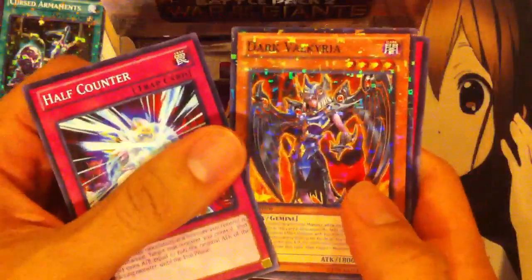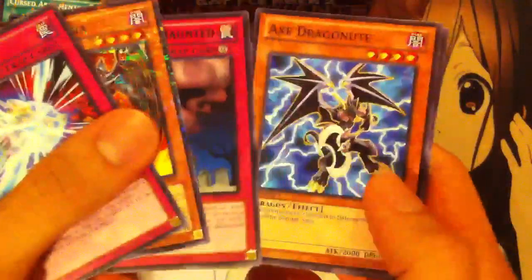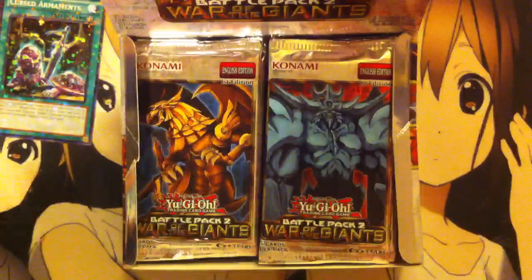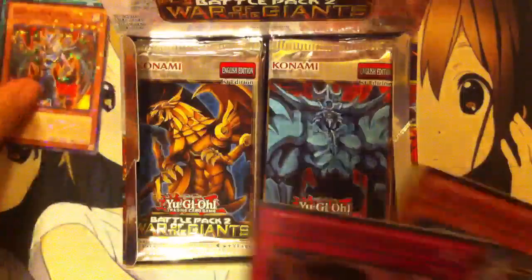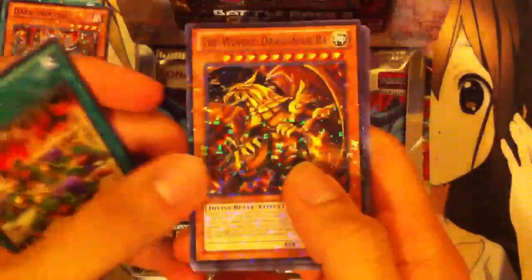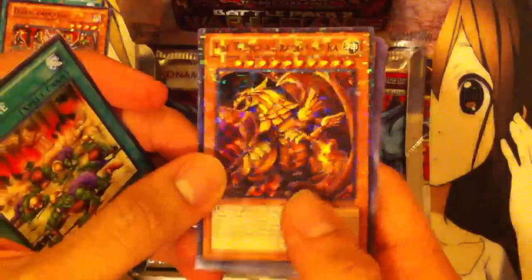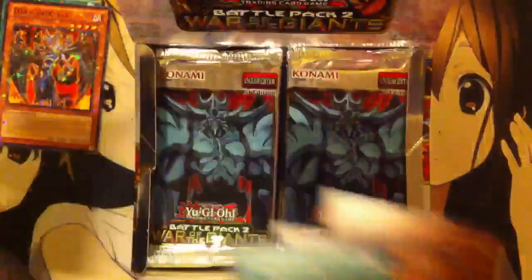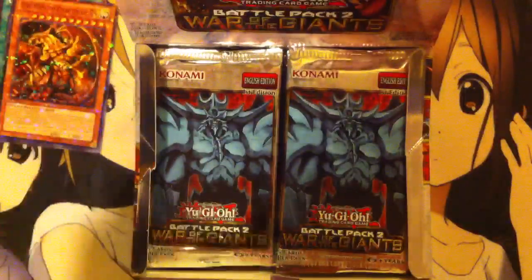Next we have a Slifer pack. There's not really much I'm looking for — just thought to get some good trade bait out of these. We have a Dark Valkyria, Call of the Haunted, Axe Dragonute, and Autonomous Action Unit. They kind of have like a mosaic rare on these now — looks a little different from the Star Foil. So we have an Earthquake. Out of the third pack we get the Winged Dragon of Ra, very nice! And our rare is Belial, Marquise of Darkness, Ancient Gear Knight, and Dandelion.